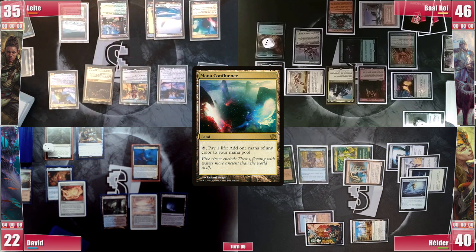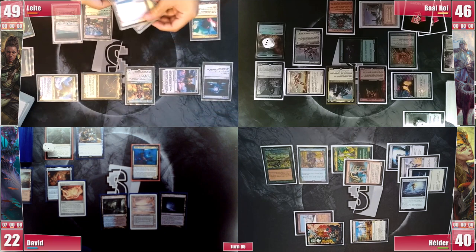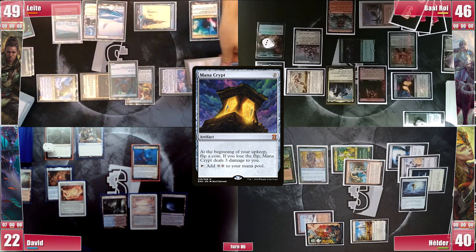He does gain 14 life back with this, and commander damage can still kill David. In the second main phase he casts a Llanowar Elves, triggering Rhystic and paying for it. He follows with a Mana Crypt, triggering Sentinel and Rhystic, paying only for Rhystic since Baal has few cards in hand. He goes to his end step and pays 5 to draw 5 cards. With 7 in hand, he passes.